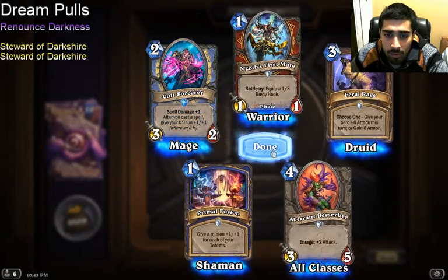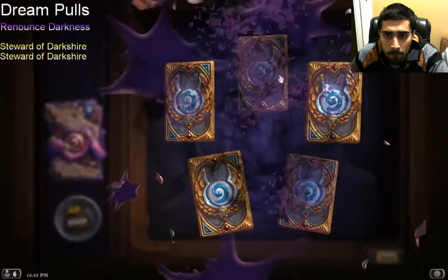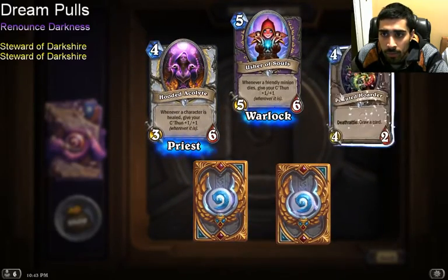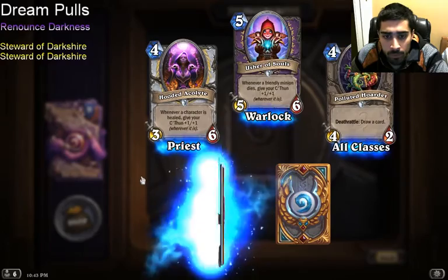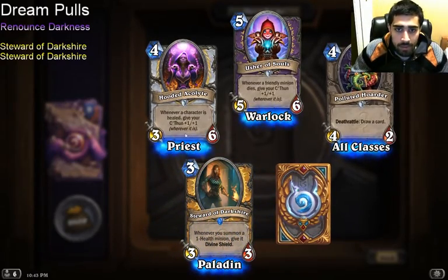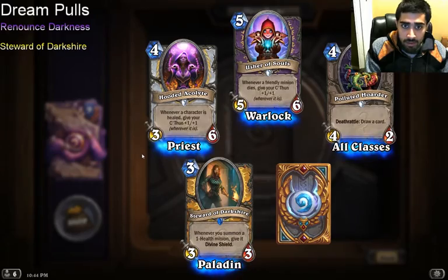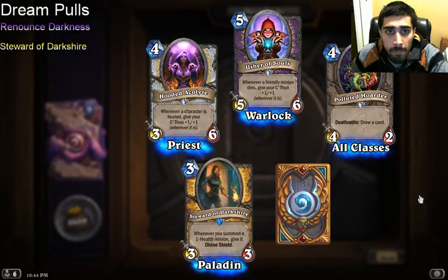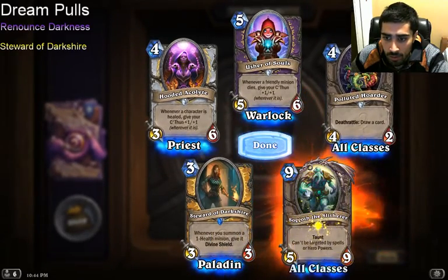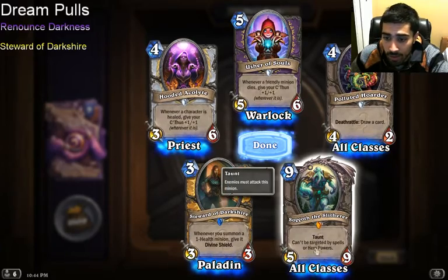Cult Sorcerer — that's fine. Oh, a Legendary! Steward of Darkshire — there we go! We're getting there, lads. And another Legendary in this pack — I just need one more Renounce and one more Steward. Solgath the Slitherer — he seems okay, the Shroud is nice.